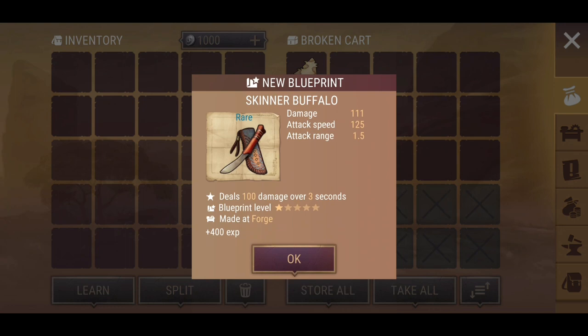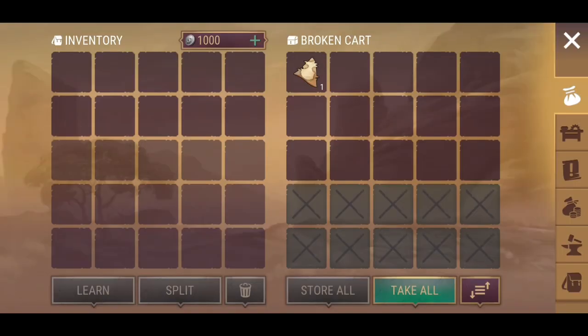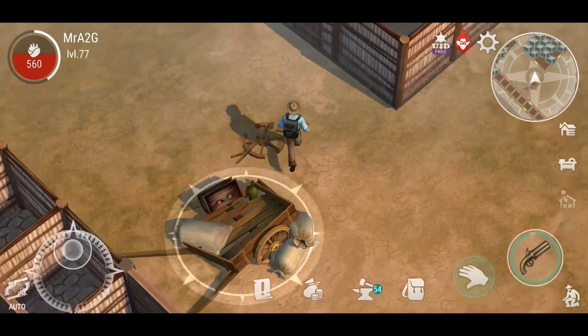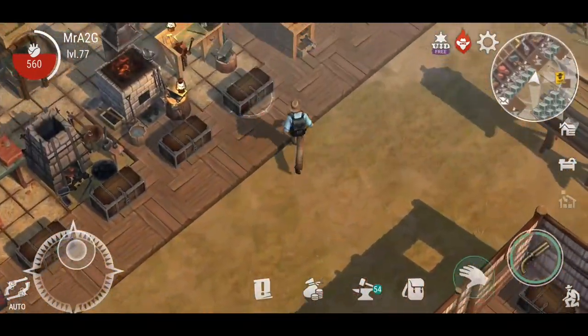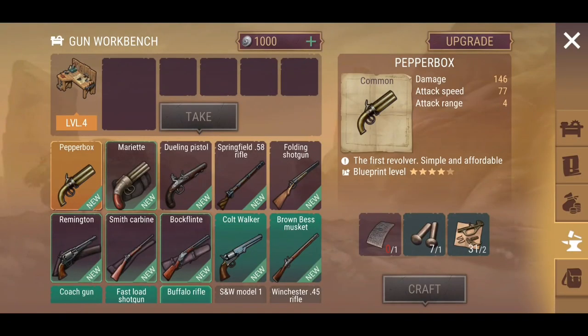Let's open up this last rare tube. It's a knife — the Skinner Buffalo. It deals 100 damage over three seconds. That's okay, I guess — I'm not really excited about that to be honest.